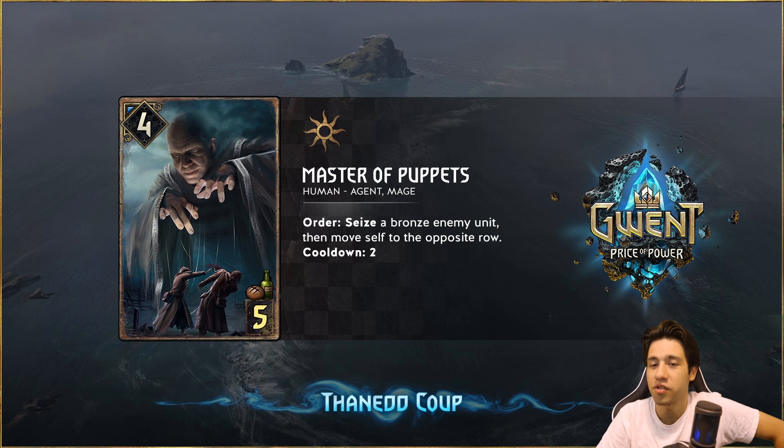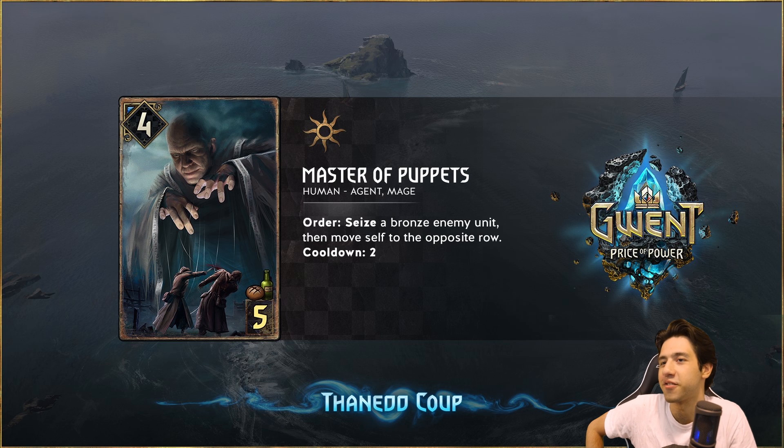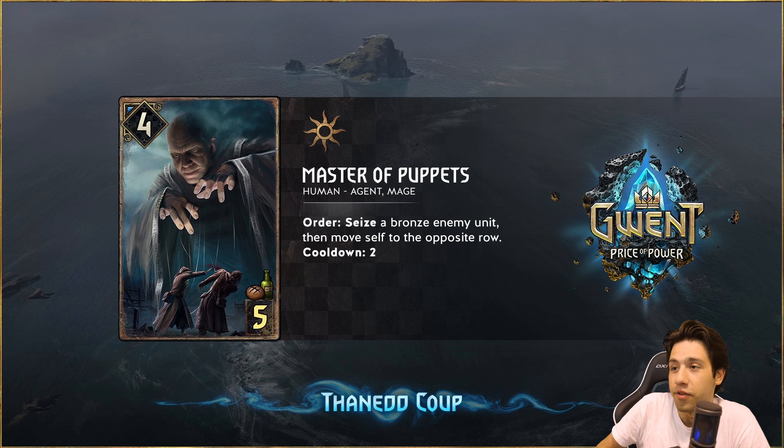Next up we have Master of Puppets — shout out to Bomblin for putting in some nice effort for the reveal. Master of Puppets: Order — seize a bronze enemy unit, then move self to the opposite row. Cooldown 2. Love the art, honestly. I think this is one of my favorite Gwent arts. It looks really, really cool and I'm looking forward to what the premium of this one looks like.